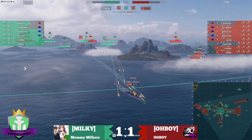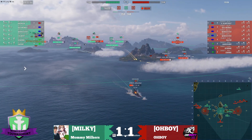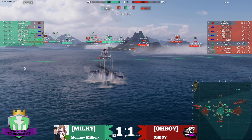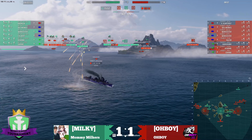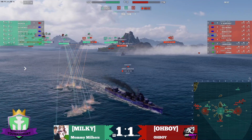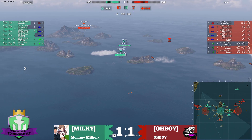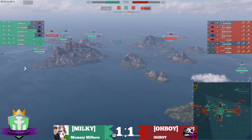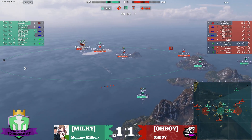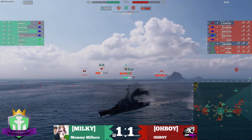They tried to get to the A cap again. Obviously they can't sustain too long here, and you can see the Wooster is going to have to back off. They're going to try to farm out the Kurfurst again — that didn't work out too well last time. Harugamo's going to get shots for free at least, so there's that. But at this point, down two ships, Milky really has to find a way to get back into this game.